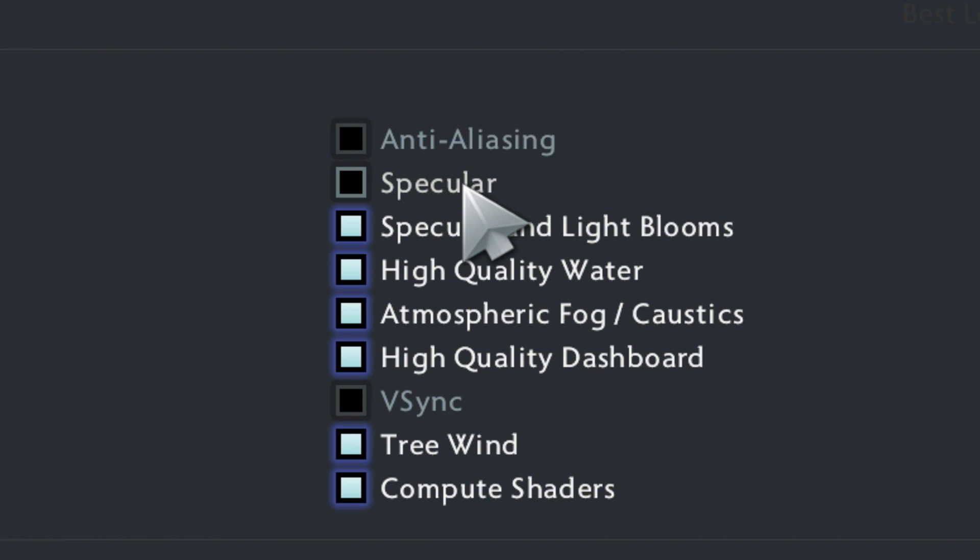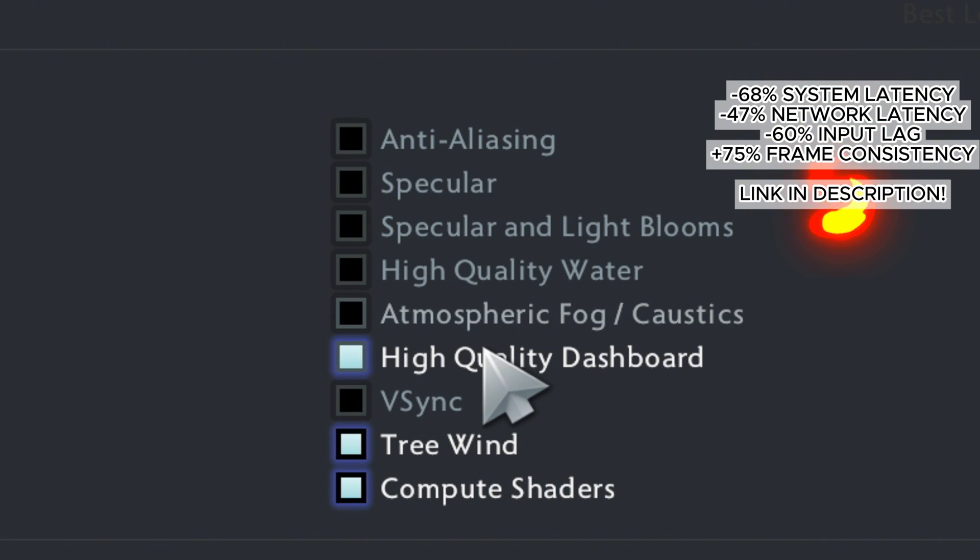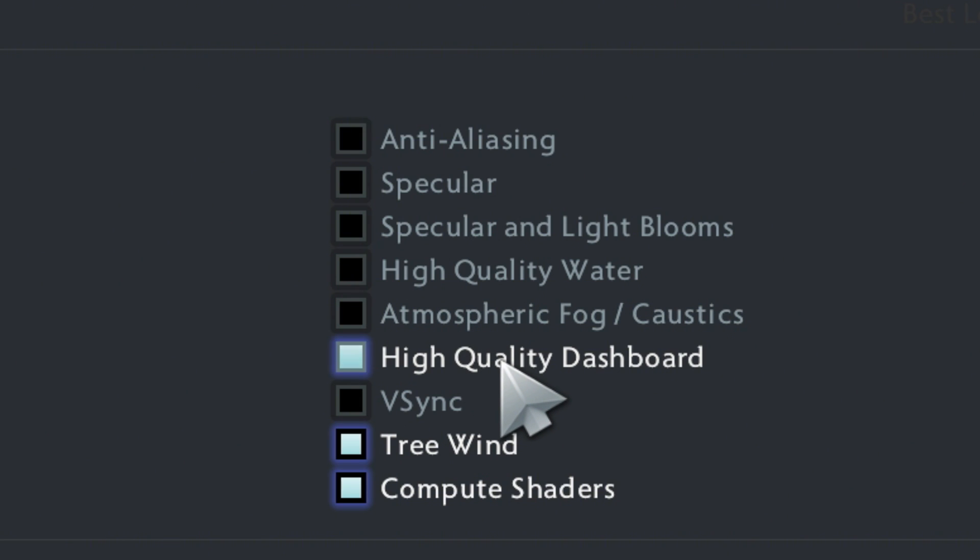Specular should be off — this reduces glare and prevents your screen from becoming visually overloaded during intense moments. Also turn off light blooms, which prevents blinding visual effects that can obscure your view during critical moments. High-quality water should be off for an increase in frames per second. Atmospheric fog and caustics should also be off for simpler visuals and better performance. Keep high-quality dashboard on, as it doesn't affect in-game frames per second during gameplay.